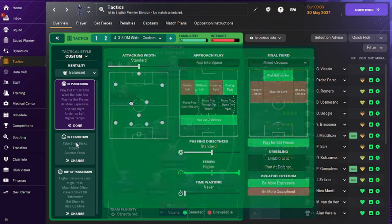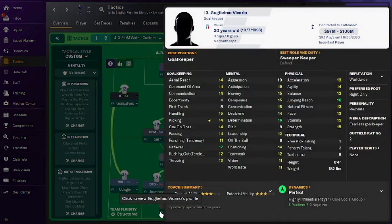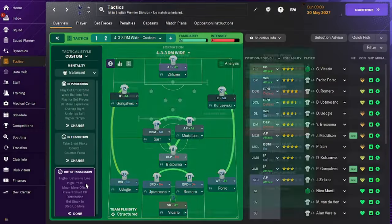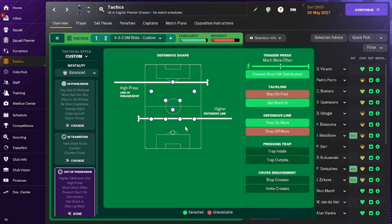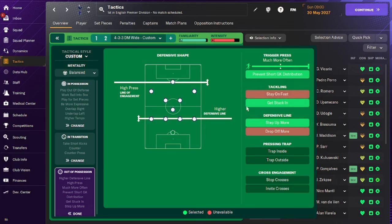Our creative freedom is set to be more expressive and we play for set pieces. In transition, we counter press and counter, and take short kicks strictly. We're not clicking any other options since our keeper knows how to distribute the ball. Out of possession, we have a higher defensive line and a high line of engagement. Trigger press is set to much more often, and we prevent shots, tackle, and step up more.